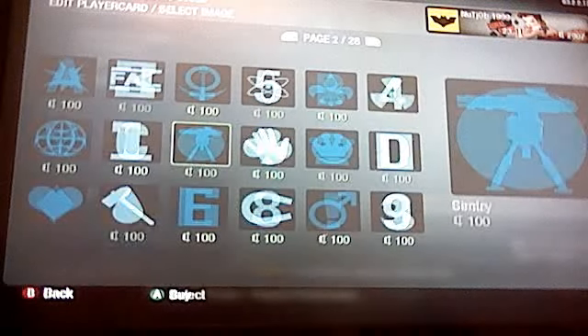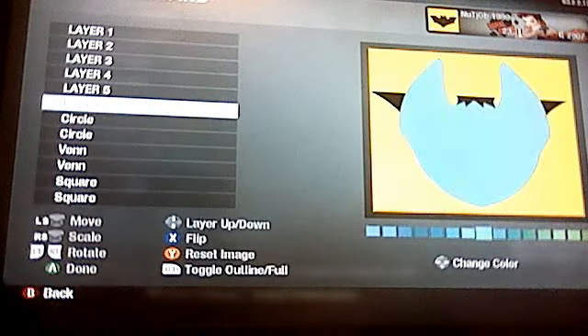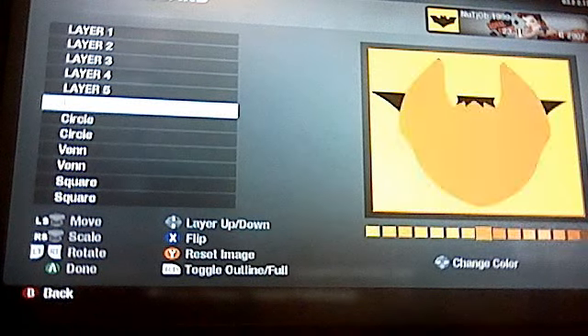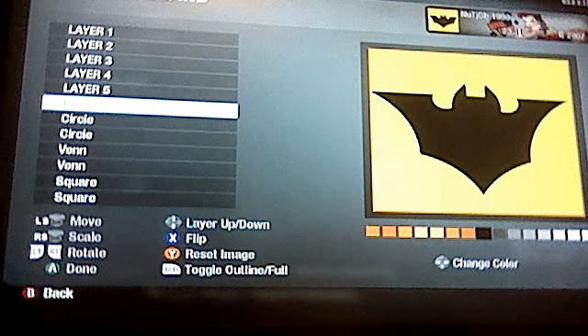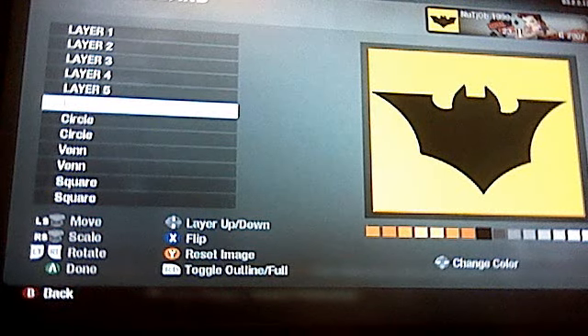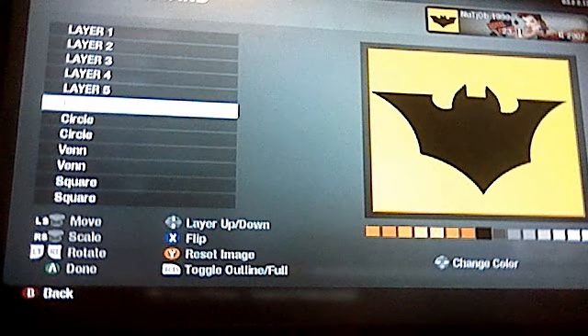Then go to the third page and get the shape and put that as black. And that's how you do the Batman emblem. Keep watching and comment for more emblems — see you later!